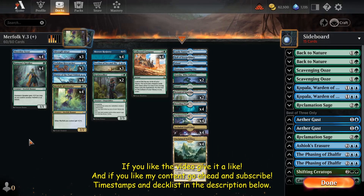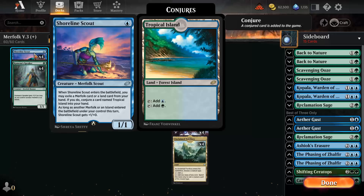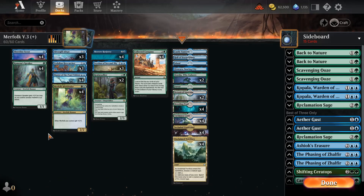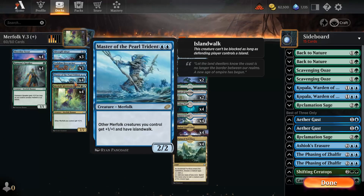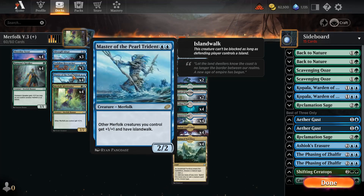Hello and welcome to today's Best of 3 Deck Tech and Gameplay video on Merfolk Tribal. Merfolk Tribal is like every other tribal deck you've seen on this channel. It runs merfolk like Krimenus Speaker and Shoreline Scout, merfolk lords like Mistbinder, Master of the Pearl Trident, and the new Vodellian Hexcatcher to make all of our merfolk real big, as well as give us circumstantial abilities like the Hexcatcher's mana leak ability or the Master's Island Walk.